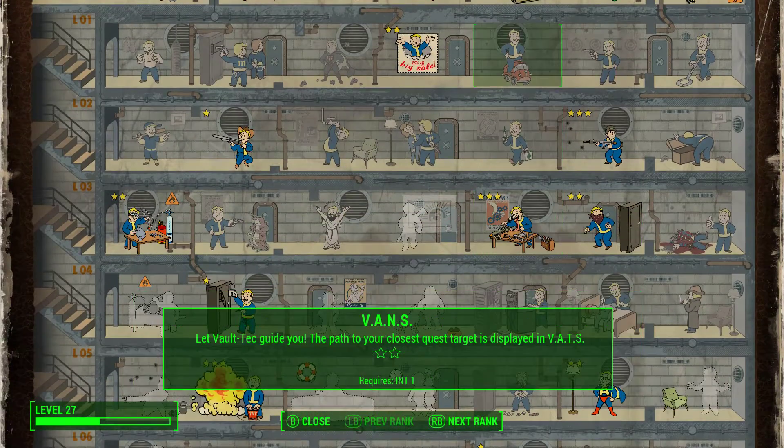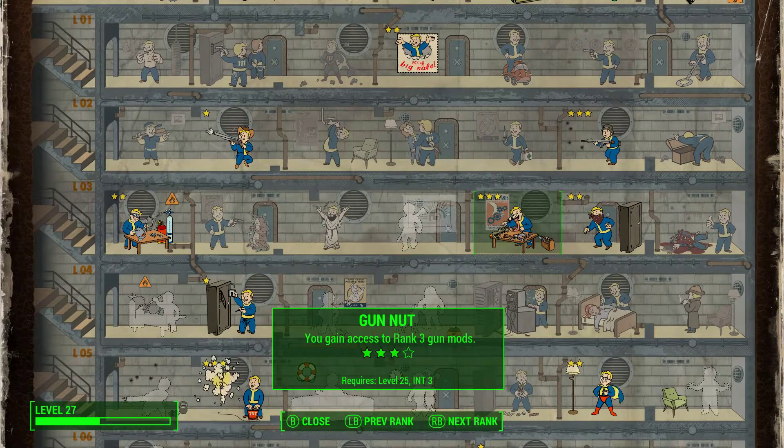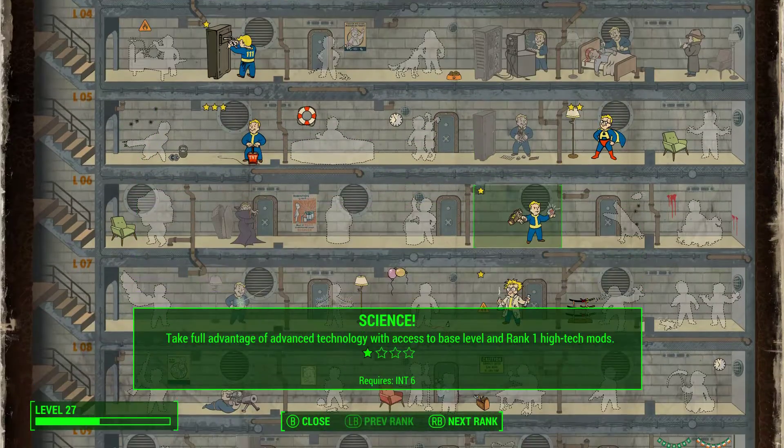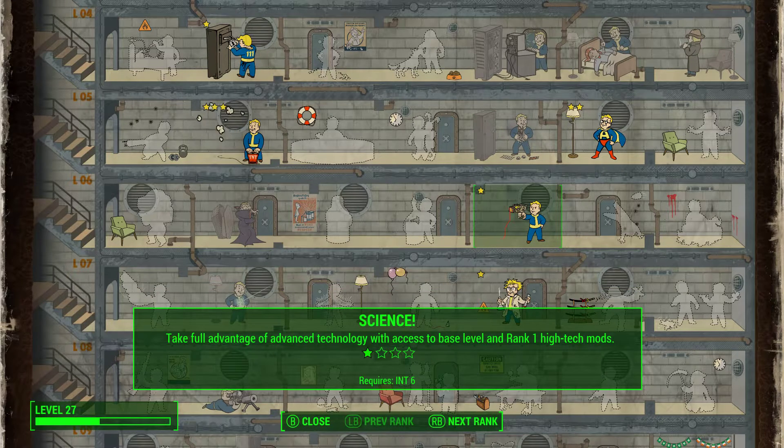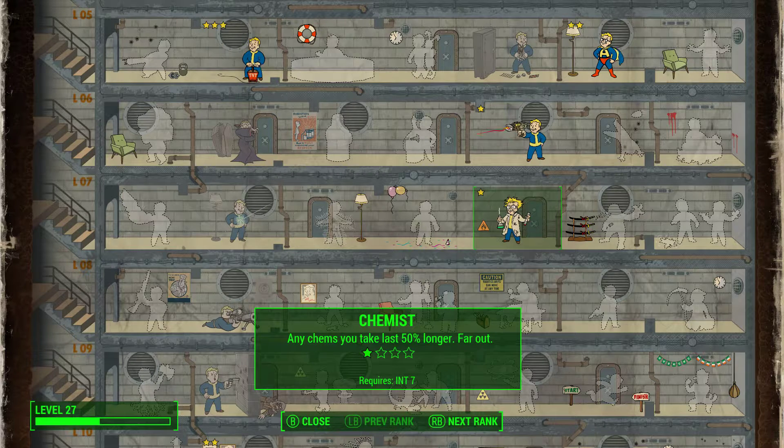Intelligence is at 7. You want to have at least 3 here so that you can get Gun Nut — you want to be modding those guns and making them into automatics if they're not already. Science is also important for doing some improvements: if you use power armor you'll want to improve it, and also for laser weapons later on. I am also using a method of making poison caltrops — you need Science at level 6 for that. I'm not using the caltrops as a weapon but selling them to make more caps. Chemist is at 1, and that's what chemist is for — to make the caltrops.